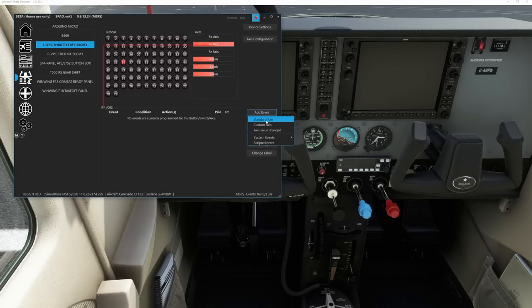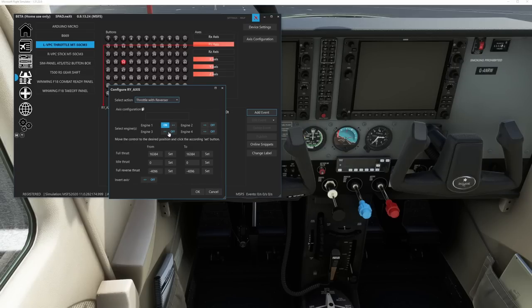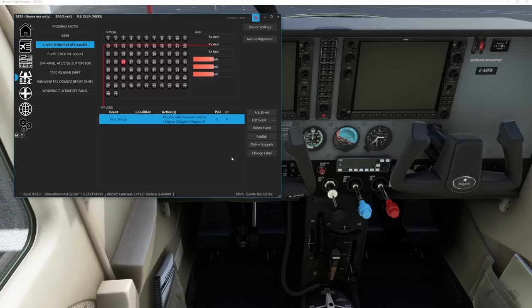Rinse and repeat with the throttle. Select the throttle, add an event, standard axis. In this case, I want the throttle with reverser. I'll select all four engines. Full thrust — hit set. I go to idle thrust against the detent and hit set. You can see there's a 67. Now I lift the throttle over the gate on the rear detent and hit set again. Now when the throttle axis is fully at zero, my thrust reversers will engage at full reverse thrust. I hit OK and my throttle is set.